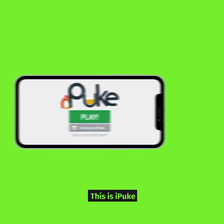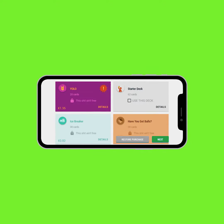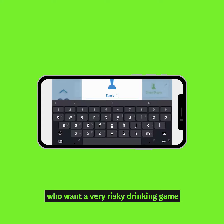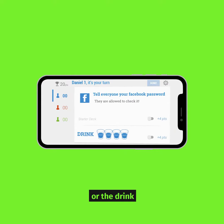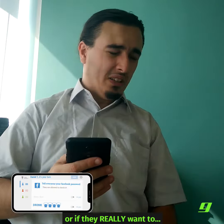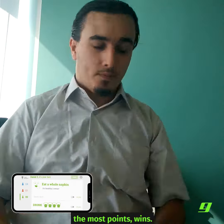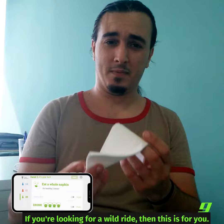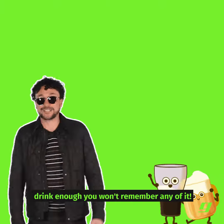If you want to pull some skeletons out of the closet, then go with this one. This is iPuke — it's available on Android too, don't let the name fool you. The game is for those who want a very risky drinking game, so do not go into this lightly. The player picks a card and has to choose between either the dare or the drink. Or if they really want to, both! Each action has points, and the player who gains the most points wins. If you're looking for a wild ride, then this is for you. But hey, if you drink enough, you won't remember any of it.